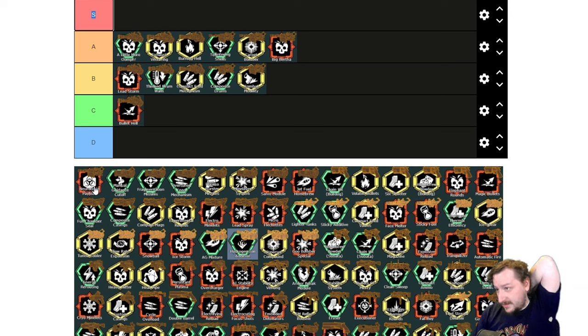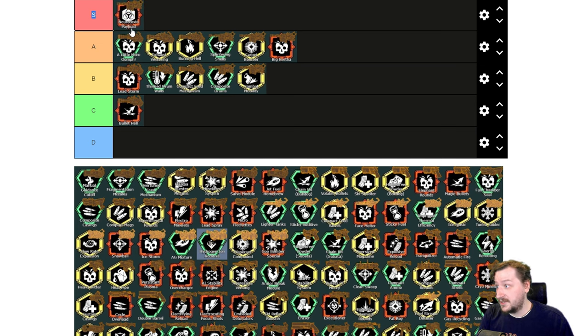Then we've got Neurotoxin Payload. This makes you lose damage and explosion damage, but you gain explosion radius and all of your bullets now have a chance of splashing poison damage onto enemies — 12 poison per second for 10 seconds. The poison also slows, and if there are regenerating bugs, it negates their regeneration. This one is arguably one of the best overclocks in the game; it makes your crowd control insane with the autocannon and you don't need to be particularly accurate. I'd put this one up into S tier.